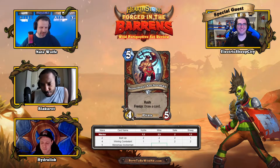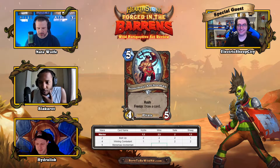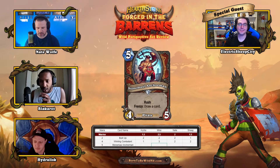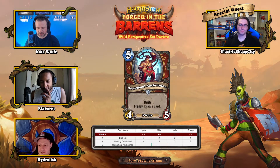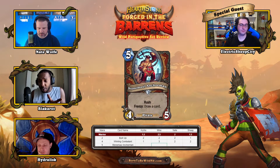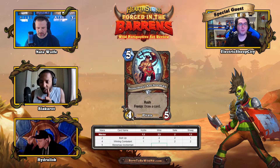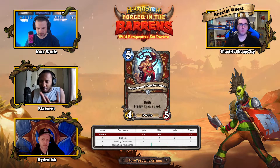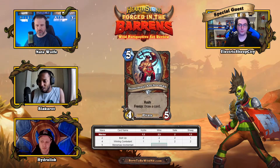Next up: Stone Maul Anchorman, a five-mana pirate with four attack, five health, rush, and frenzy. When the frenzy activates you draw a card. Mike notes the five-mana cost bugs him a bit; he plays a lot of Risky Skipper and Galakrond Warrior. He wants to play it more before deciding, and gives it a two for now.